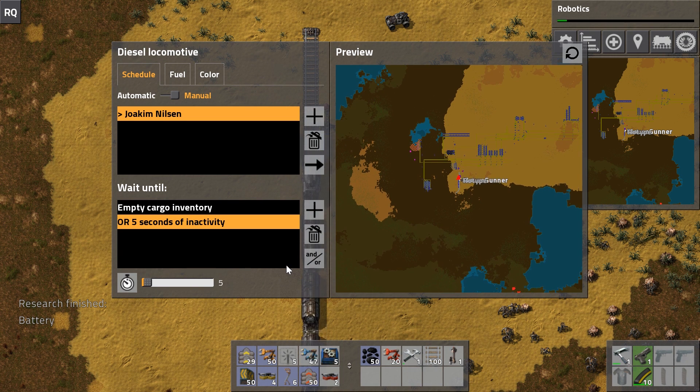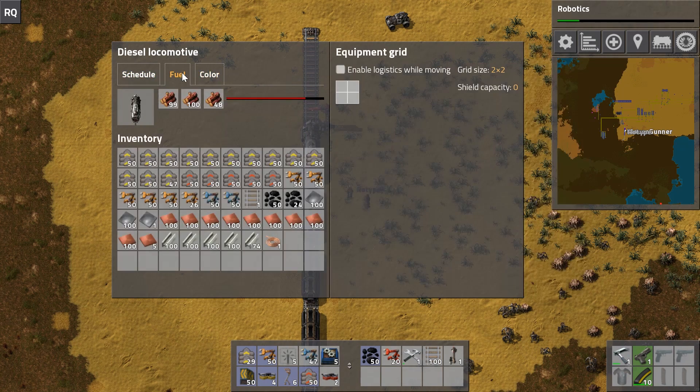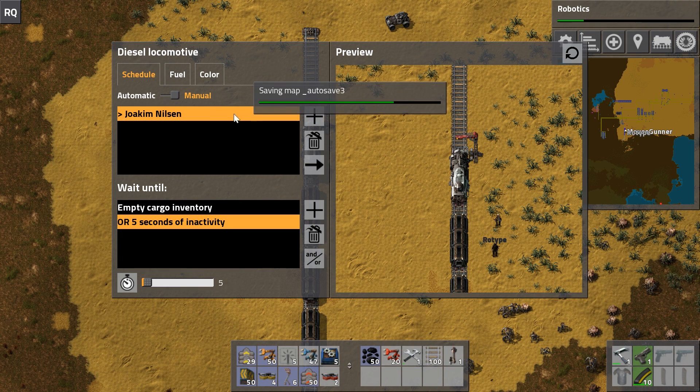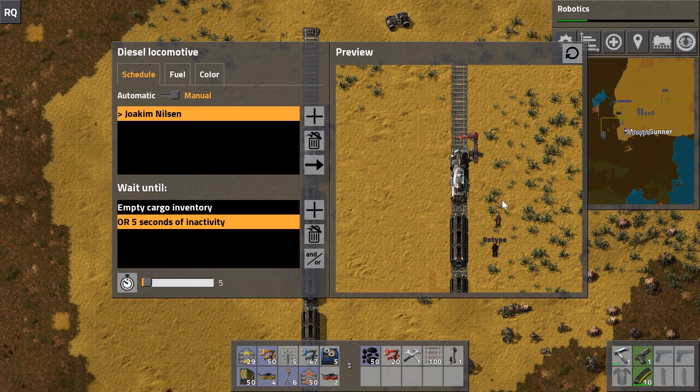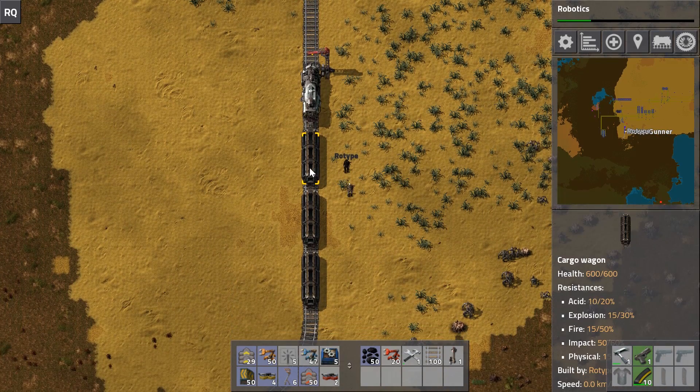The train isn't actually running yet. There are two ways to get it running: switch it to automatic and it just goes, or if it's on manual you can push the go-to-station button - the right-pointing arrow - to shortcut the normal schedule and send it to a specific station. If you highlight the station, the cargo wagons are neatly in their predicted white boxes, which is useful for placing inserters even before the train arrives.